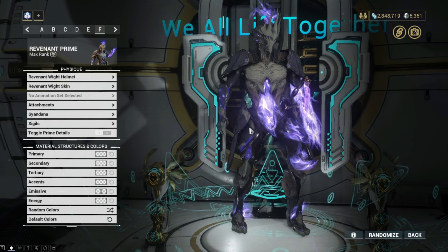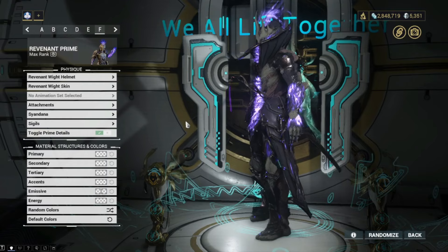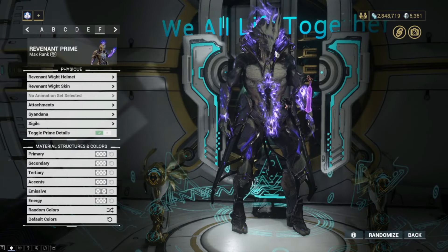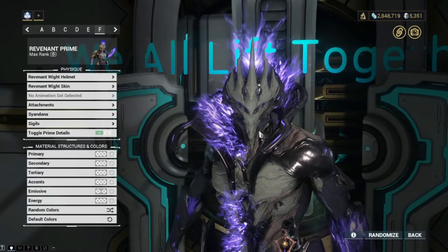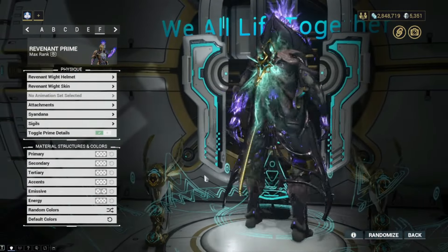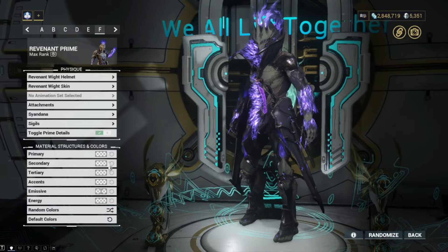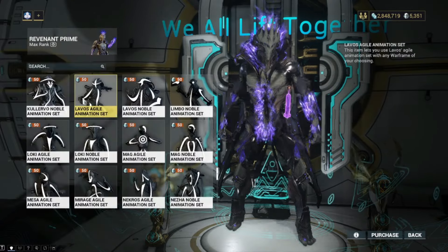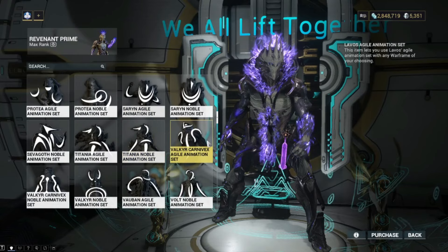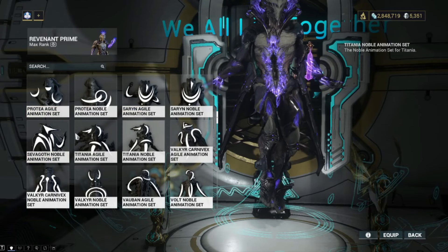I'm going to show you something if you're a fan of the deluxe skin as well. First, let's toggle on the prime accessories. We have this cool vampiric collar which looks really cool up close. The lower section sits off the body a bit and I don't love that too much — with some fashion framing it would look less floaty. Or you just lean into it and use a noble floaty animation to give Revenant a very vampiric floaty look, which kind of fits the theme.